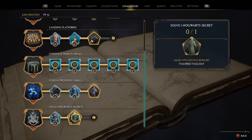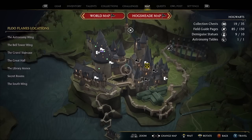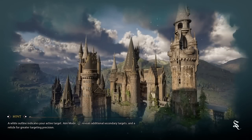For the next challenge we'll get a tailored tailcoat. We go to the map, select the great hall, go to the viaduct courtyard, and then to the viaduct bridge.